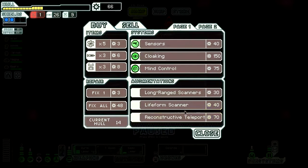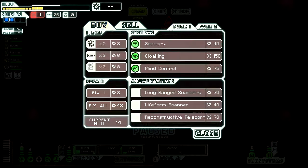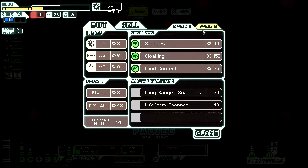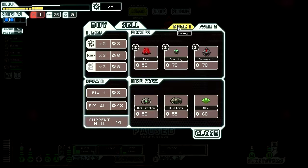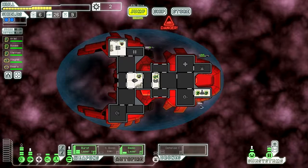Anyways, we're at the store. We are buying this Recruit Constructor Teleporter. We're going to sell this missile and buy the Reconstructor Teleporter. We need to buy fuel and we need to fix.